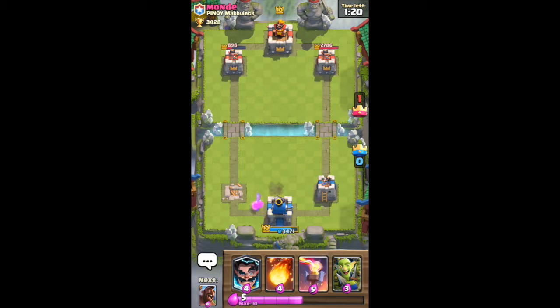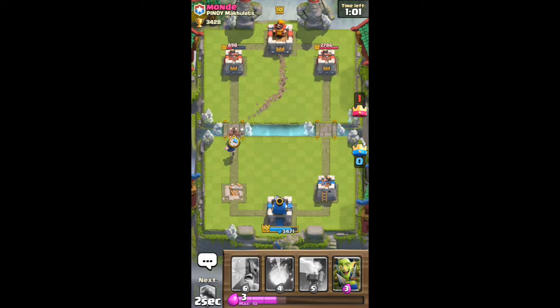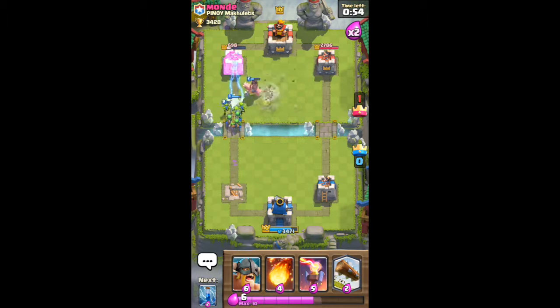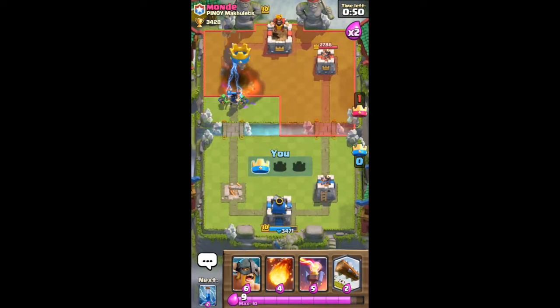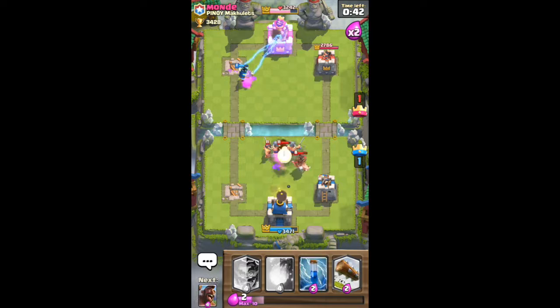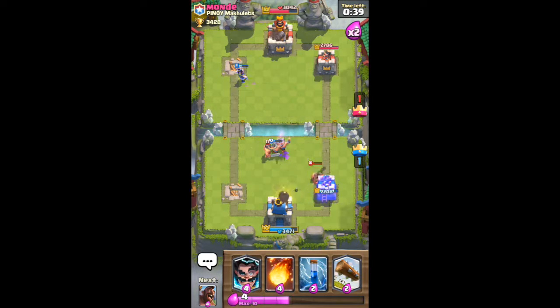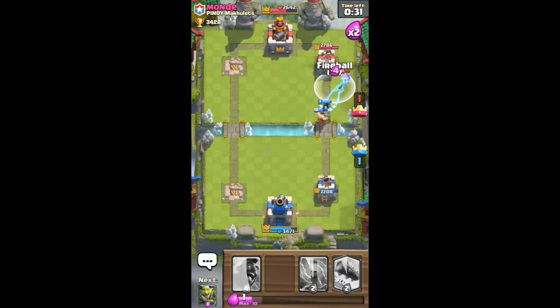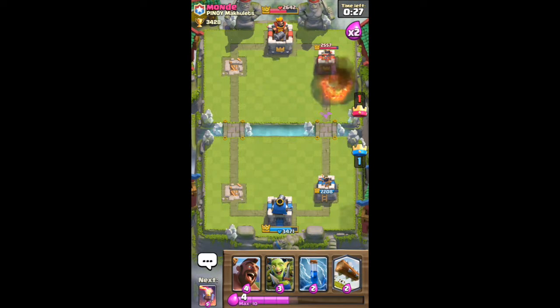The bomber is one of those underrated cards that doesn't get used fairly often but probably should — it deals tons of damage to a surprisingly large radius. We try to build a quick hog rider push. He tries to distract our electro wizard; everything gets sucked into the tower. He misses our electro wizard with the fireball, so we throw our inferno tower to distract that hog — and he predicted that perfectly. Fortunately that hog isn't going to get many shots off, and our elite barb still has health left.